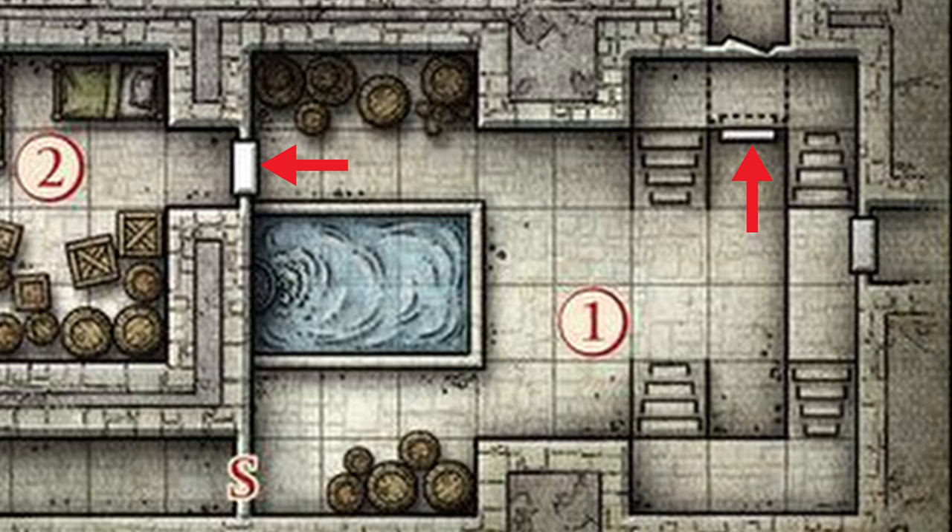Anytime your players walk into a new room, one of the main things to give them is the routes out. They're going to have to work for that secret door to room 8, but the other ones are obvious. DC 10 is easy to locate that secret door, but they have to be close to it — maybe looking at those barrels on the south wall.